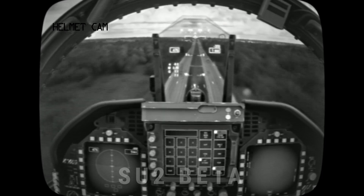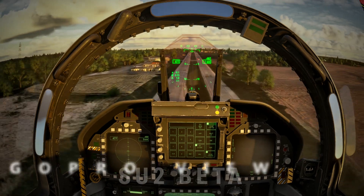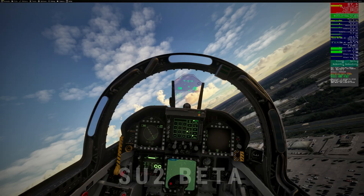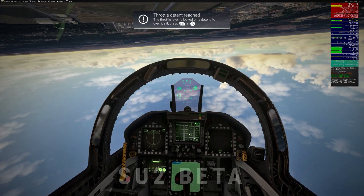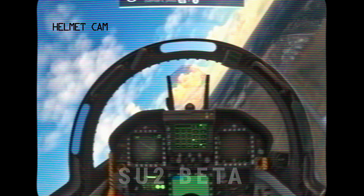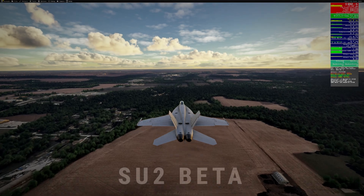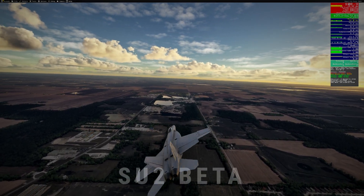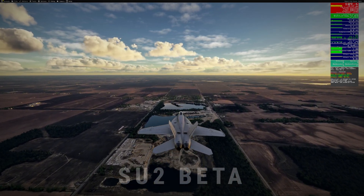Sometimes less is more, especially when more means three layers of conflicting settings. I reset my NVIDIA control panel to factory defaults, only changing power management mode to prefer maximum performance for consistent GPU boost. Over-tweaking can cause instability or even reduce performance, especially with features like resizable BAR, base address register, that aren't always optimized for every game. With this setup, I was consistently getting over 140 frames per second and my frame time stayed under 15 milliseconds, even during low passes and heavy weather.